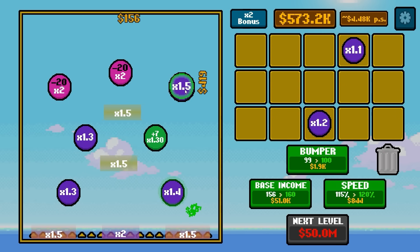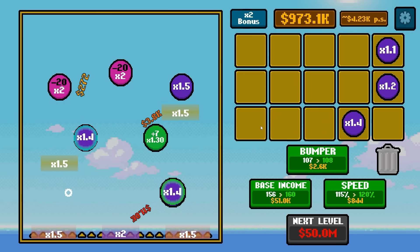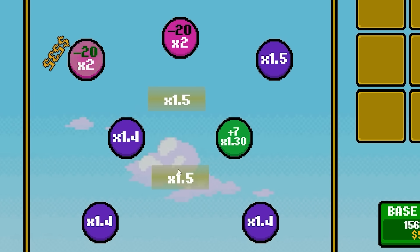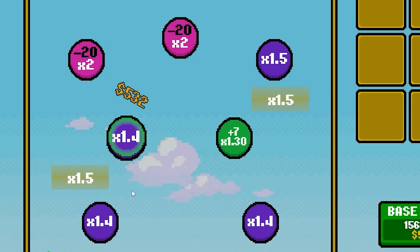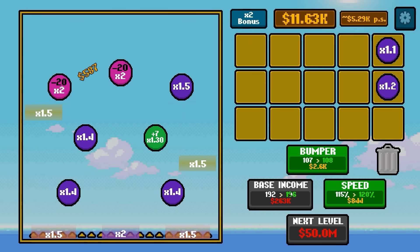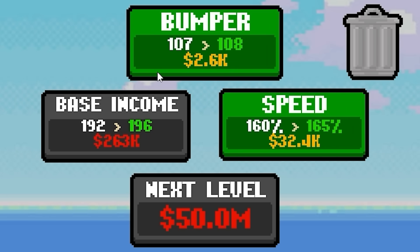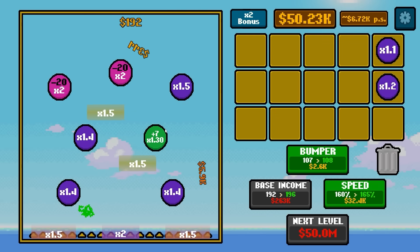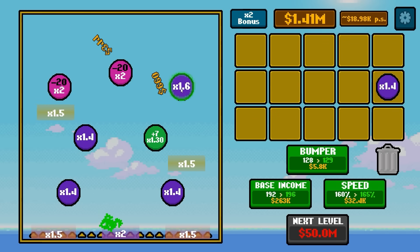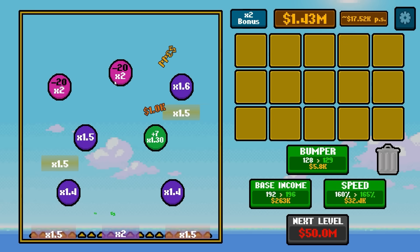We're going to have a 1.5 times multiplier up top, so we're getting really big multiples before they fall down. I'm going to take this 1.3 and put it there, and put a 1.4 here — that way we've got big multipliers on the bottom too. So if things get jiggled around enough amongst all of these, they will multiply hugely quick. We've officially made a million dollars — so our base income is going to go way up again to $192. We just added like 50% spawn speed as well. We need things to get messy in the middle so they can all jam up and multiply bigly.